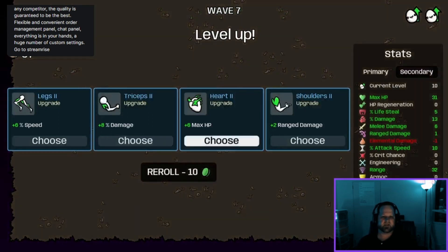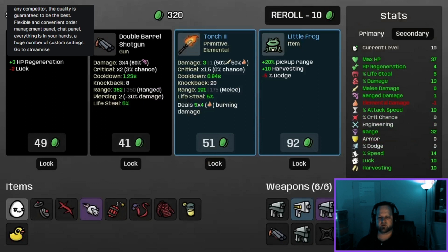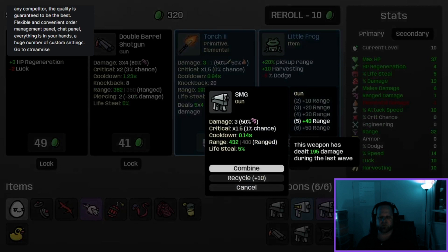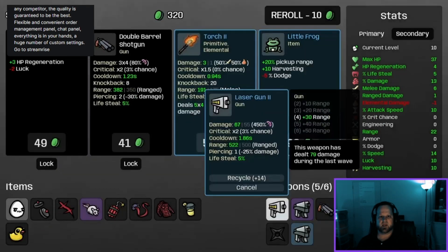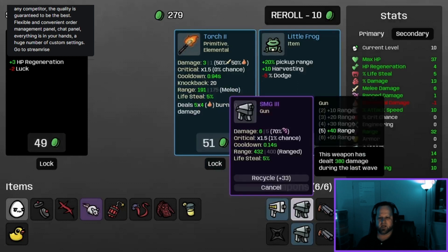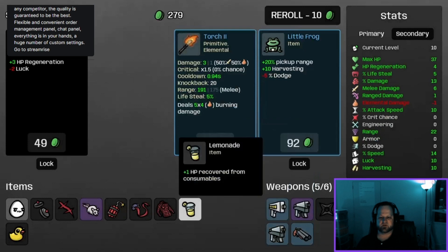Max HP again — HP regeneration lungs three, that is awesome, that's really what we need. Another double barrel shotgun which is cool. We've got two SMGs, let's combine them. We'll get the double barrel shotgun and now we're full. The trick is we will combine those as well — that's always a good tip.